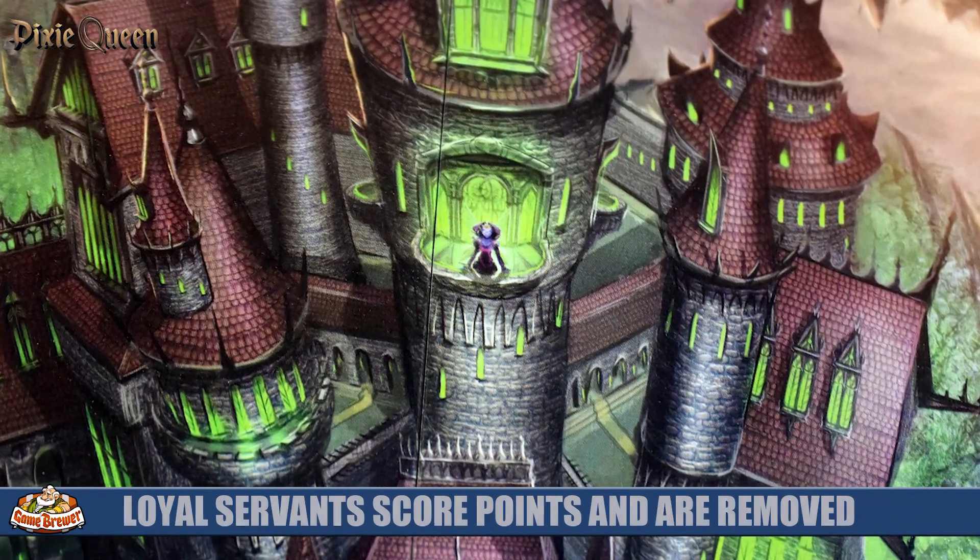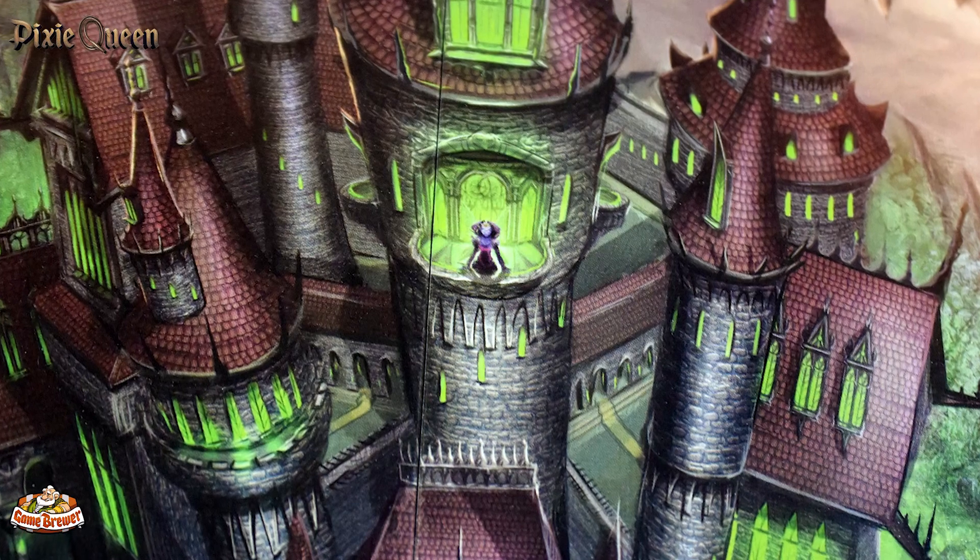That pixie is out of active play for you — it can't occupy worker placement spots anymore — but it earns you victory points. It's an interesting dynamic for a worker placement game, since you're usually acquiring more workers. Here you promote pixies ultimately out of the game, but the benefit is significant: you can get 10, 9, and descending victory points.